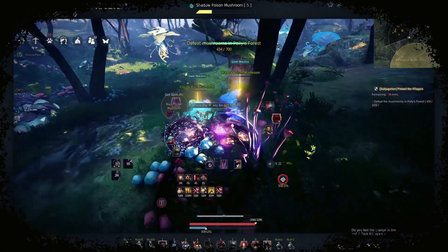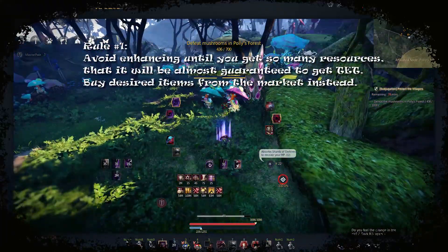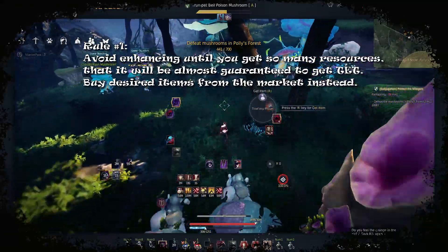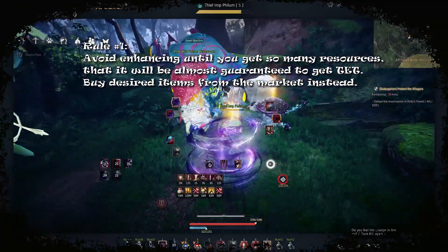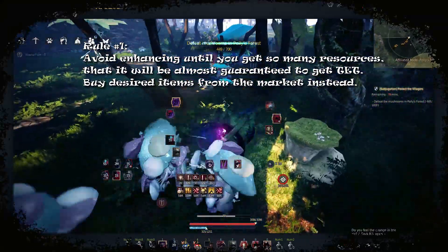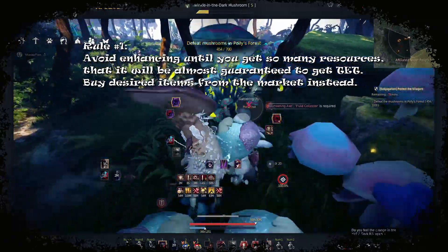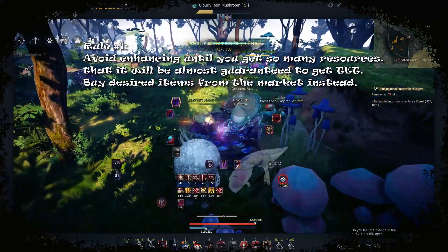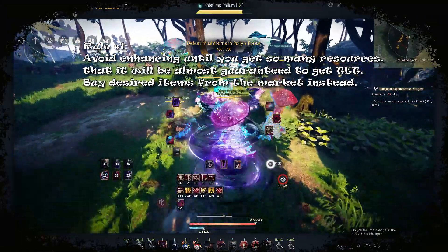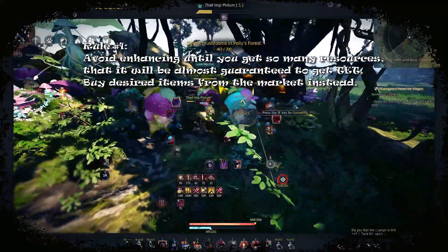Rule number one: avoid enhancing until you get so many resources that it will be almost guaranteed to succeed. Buy desired items from the market instead. Since I decided to go this way, the game gave me so many free valks, scrolls and blackstones that after a few months I was able to afford to try enhancement on bags, gloves and dim 3 spirit armor — and those are the only things I have enhanced to TET in my life, without buying almost any stones or memory frags.